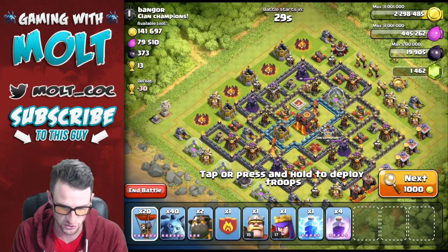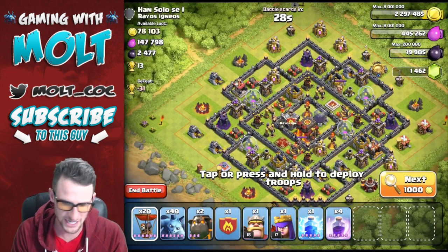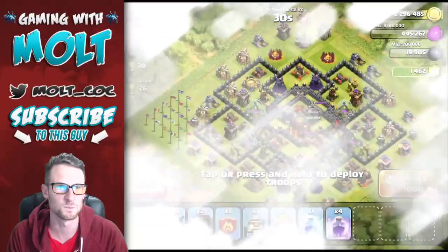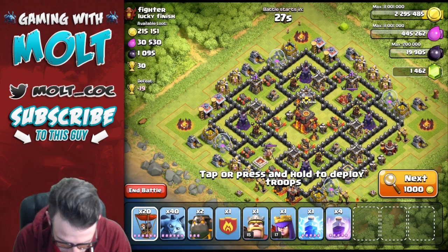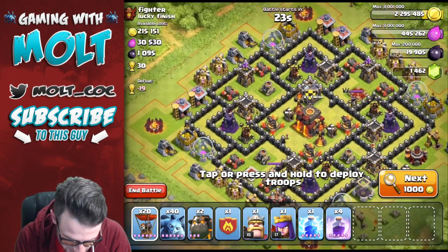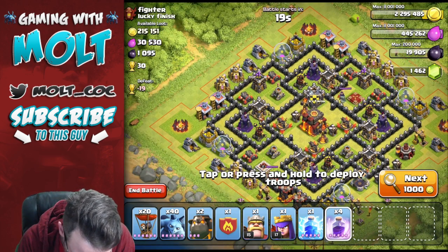We need 21 trophies at minimum. Let's see what we can do - this guy has a whole bunch of archer towers upgrading. This could be it, guys, this could very well be it. We're going to drop our rage spell right here and our rage spell right here.